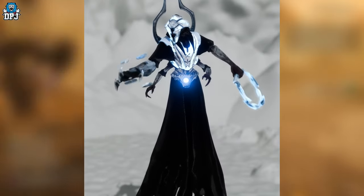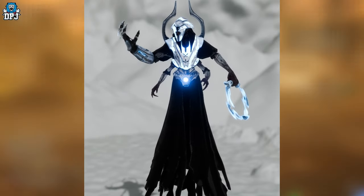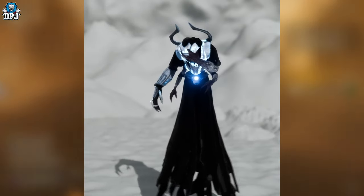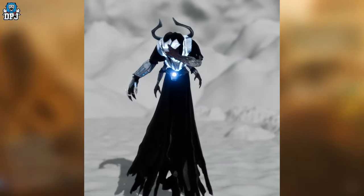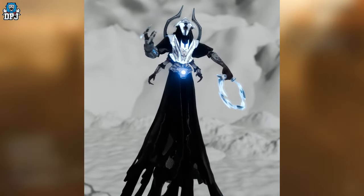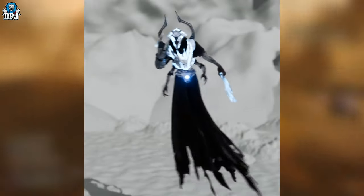First up, we have the Summoner. The Summoner can summon a Ghoul enemy type, can slash with a whip, taunt, retreat, pray, and also summon Adepts.